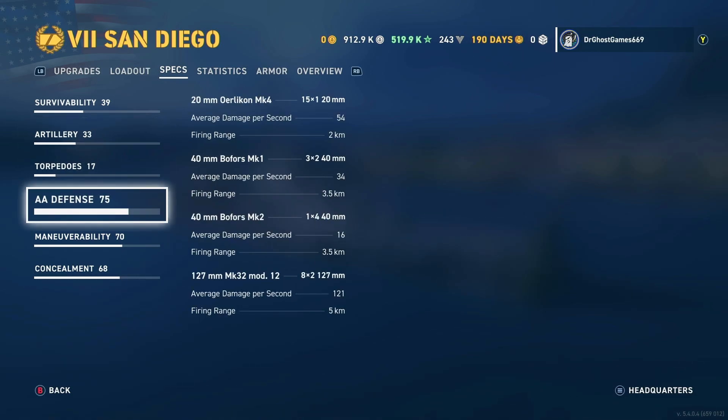For the AA defense, you have some 20-millimeter Oerlikons with 54 average damage per second out to 2 kilometers. You've got some 40-millimeter Mark I Bofors out to 3.5 kilometers with 34 average DPS. There are also 40-millimeter Bofors Mark II guns out to 3.5 with 16 average DPS. And the 127-millimeter main battery guns count as AA flak clouds out to 5 kilometers with 121 average damage per second.